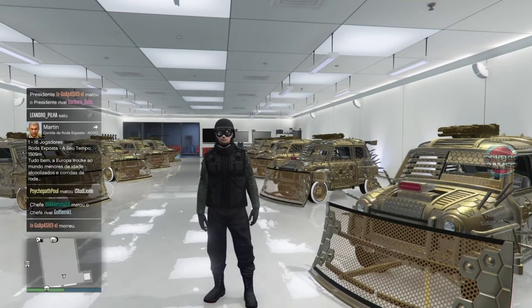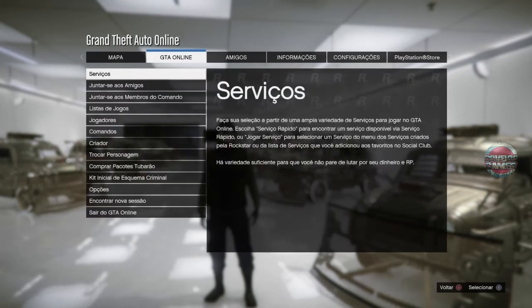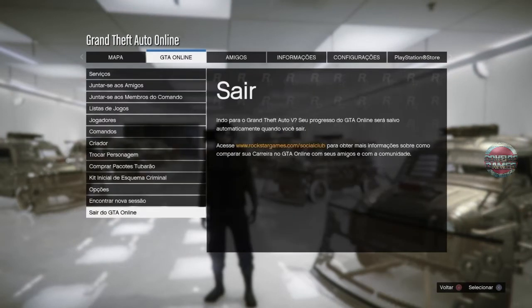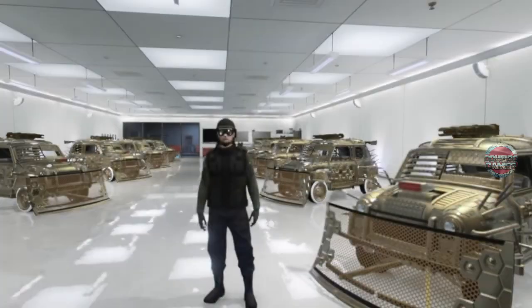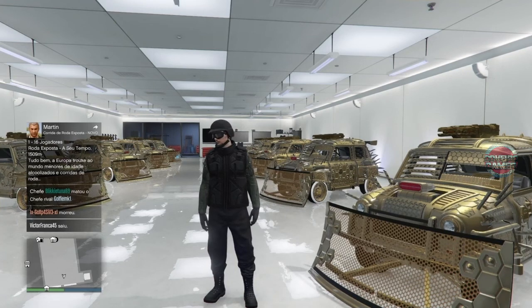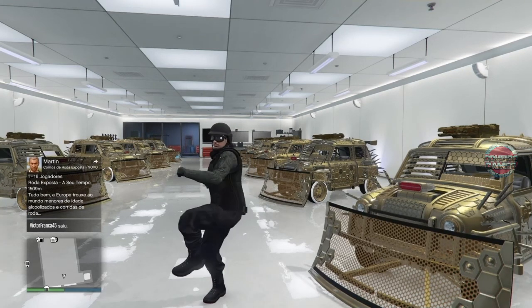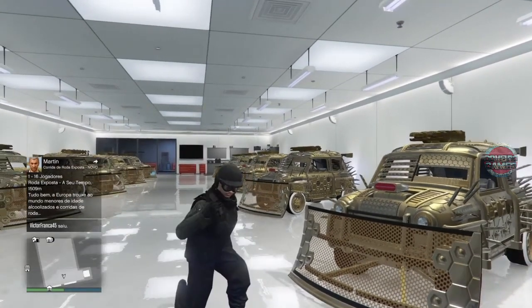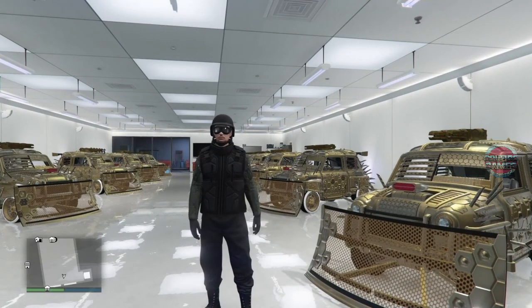Belezinha. Agora tá na base do isso — não tem Frozen Money, o que tem tá oculto aí. Para continuar, só voltar para o modo história e fazer o bug lá novamente. Se tem algum Frozen Money tá oculto, a gente não sabe ainda. Um abraço a todos, Converogamer com vocês, e eu fui!